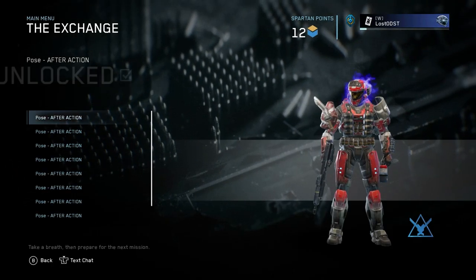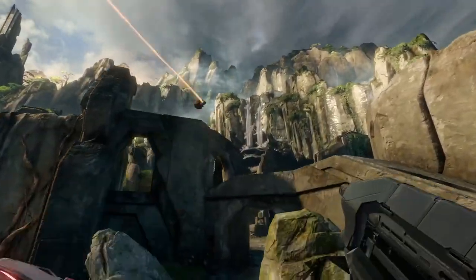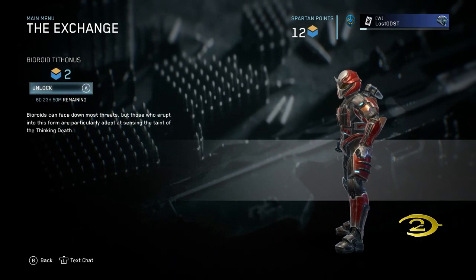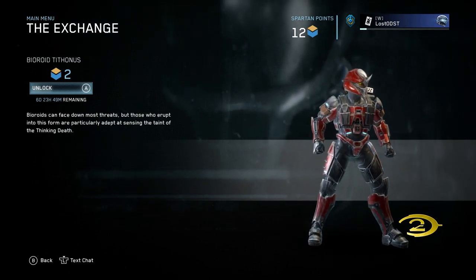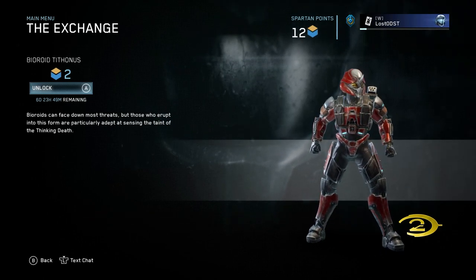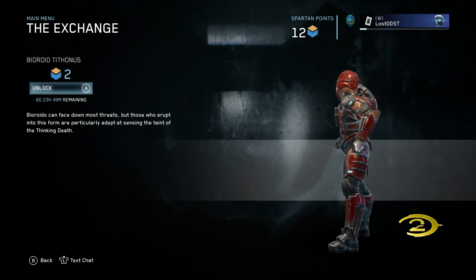Let me go ahead and purchase that — costs five spartan points, boom. Next in the exchange shop we got a helmet for the Bioroid set, it's called Bioroid Tetanus. I don't know how to pronounce that, but it's like a bug kind of head, it looks a little weird, not gonna lie.